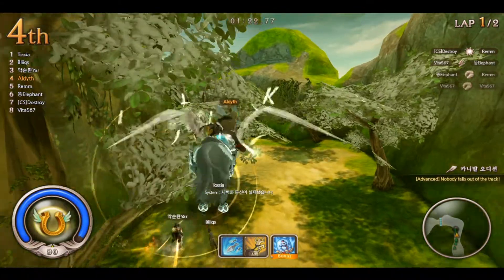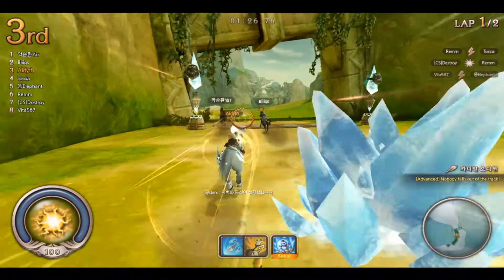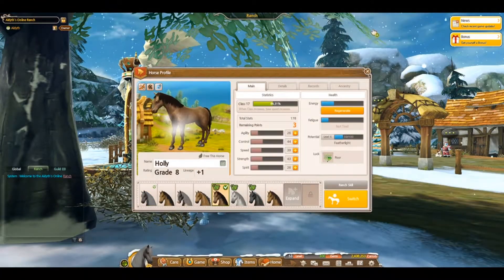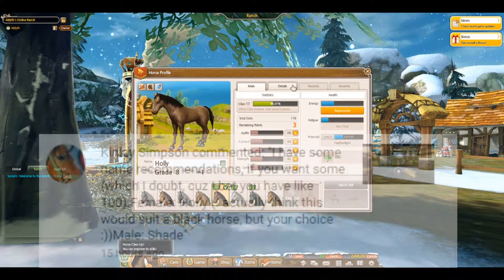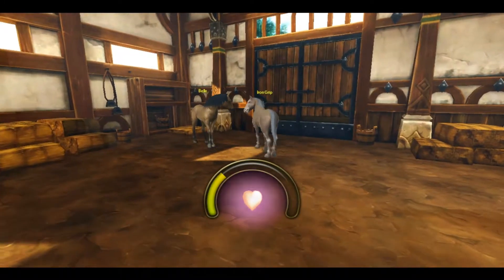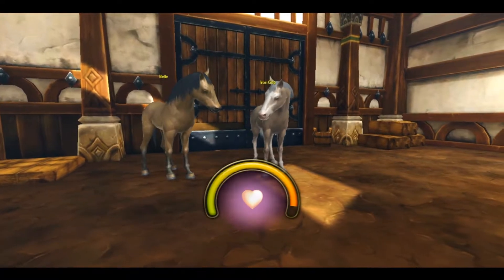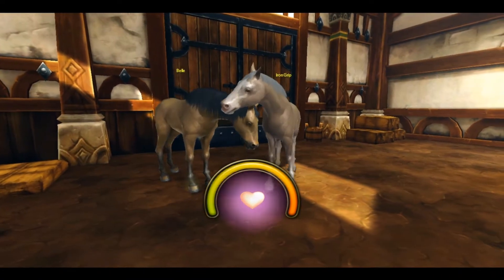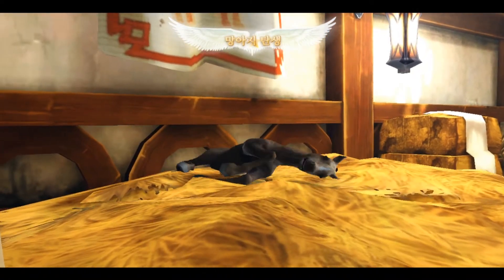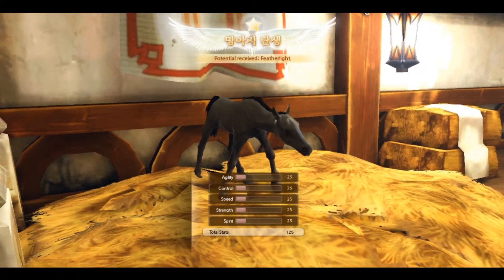There's nothing else in the update, so I'll introduce you to my three new horses. First, there's Holly — thank you, Kinley Simpson, for the name suggestion. I bred Bell, who has the potential Gifted Runner, to glitch's horse Iron Grip, who has the Iron Grip potential. It took four attempts before I got a potential from them. I've been leveling up Featherlight, but Holly has been having some bad luck with the number of points she's been earning.